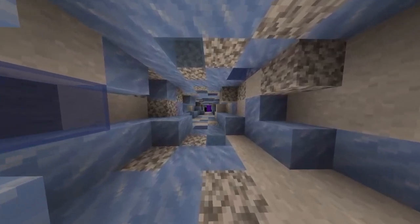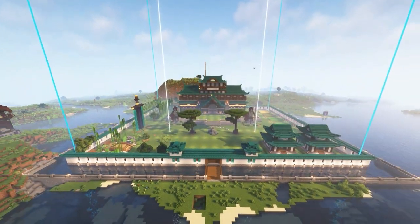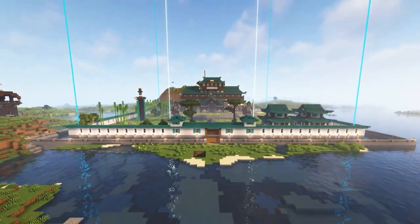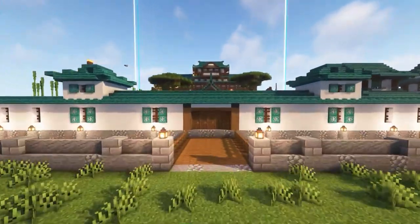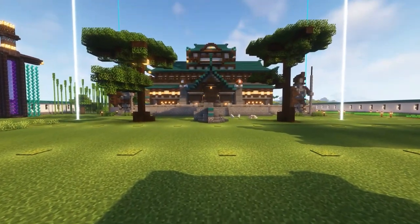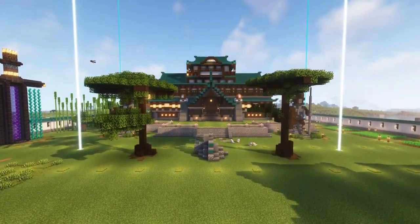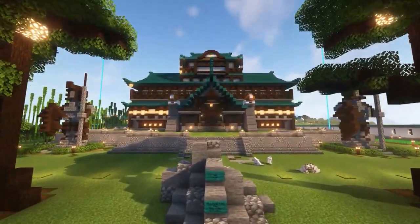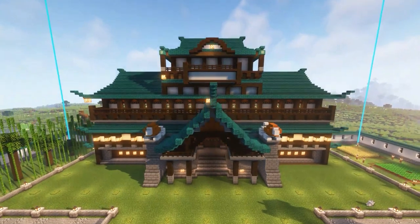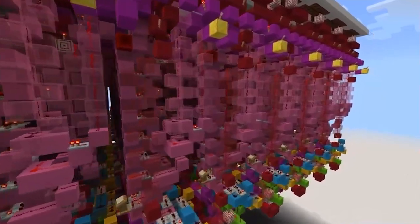Next up we have Winter, and they built a really cool Japanese-style build. I really like the colors used here — there's a lot of contrast with the warped wood, really making this build super special. The roof design and wall design look great, and it's even featuring a really cool Nether portal design with a giant sword made entirely out of obsidian, even the hilt.